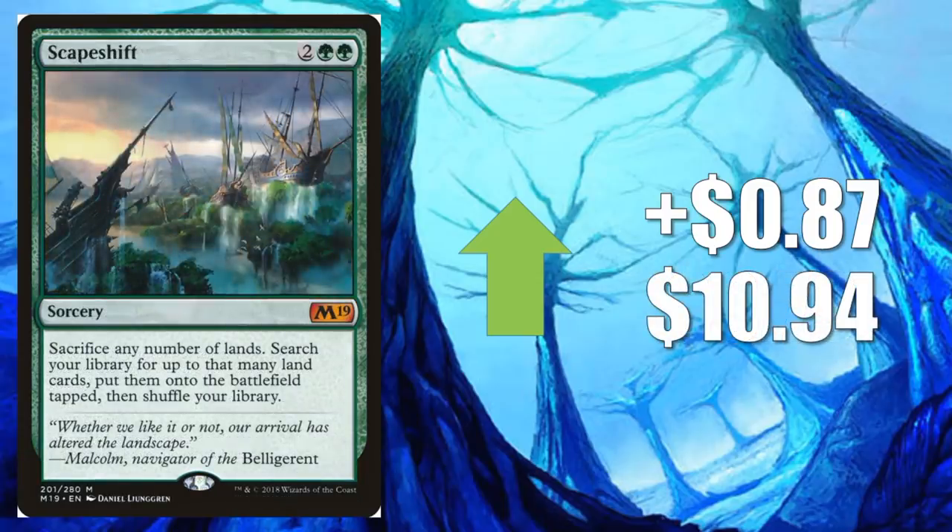The second honorable mention is Scapeshift from Magic 2019, up $0.87 as well to $10.94. This hasn't done anything in Standard, at least not yet, although this was a very undervalued card if you compare it to its Morningtide counterpart — definitely for folks that might want something like this to play in Modern. This is an excellent Modern card for Titan Shift decks and some of the other variants of that deck.